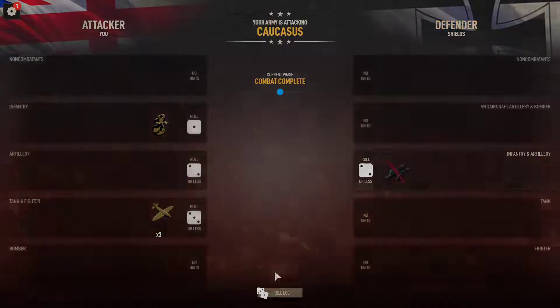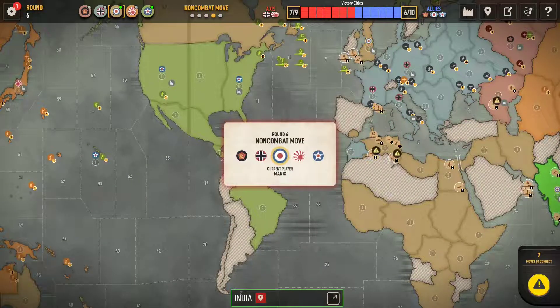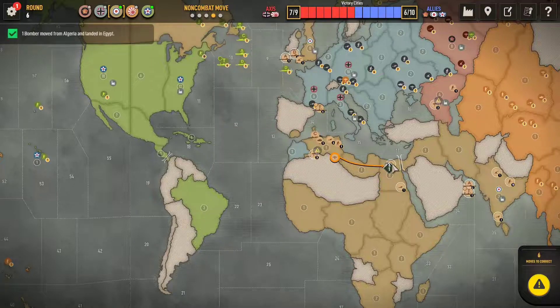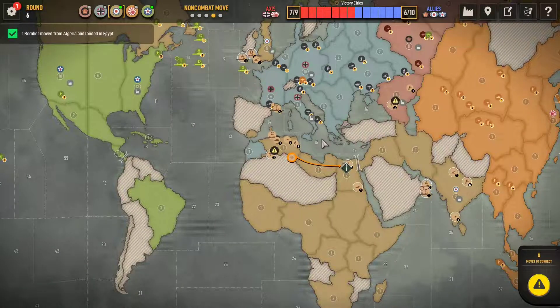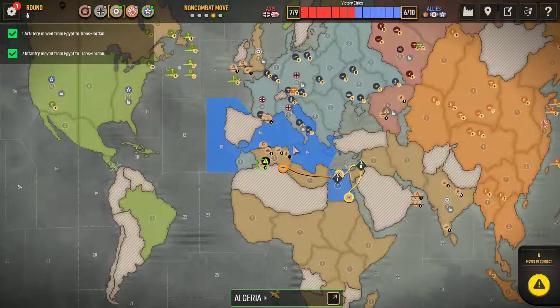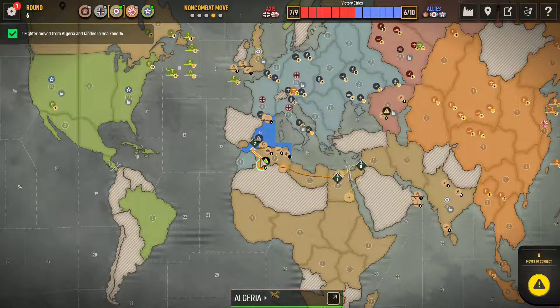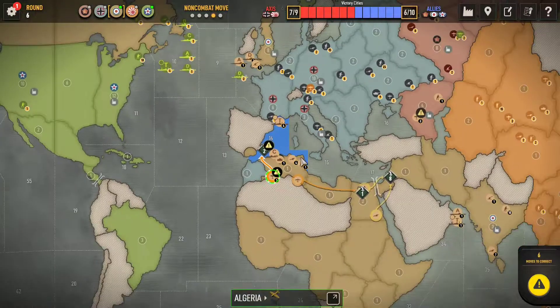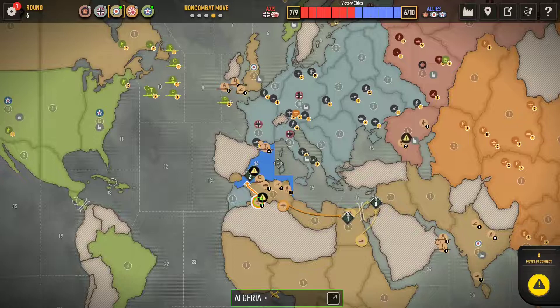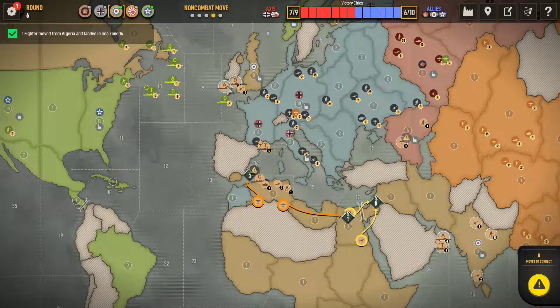Nice take of Caucasus with no return fire. Minus 32 IPC worth of troops for Germany - that's what we like to see. Finally, Africa is ours, which is long overdue. I should have done that move a long time ago, but it's nice playing with different people - you get a different perspective. I've been so focused on France that I wouldn't have thought to do that. It's a move I've stored in my head now, so if I get in this situation again, I can do that again to make an easy clear of the remaining German troops.